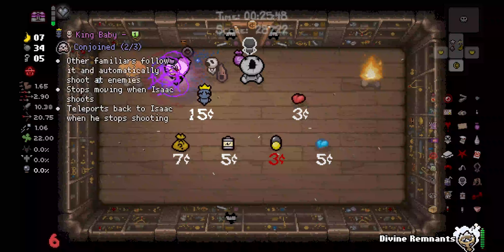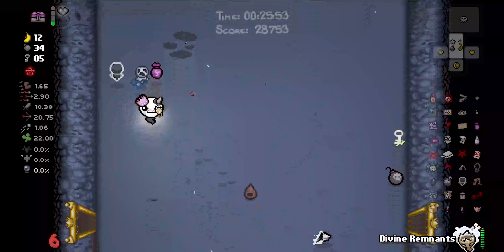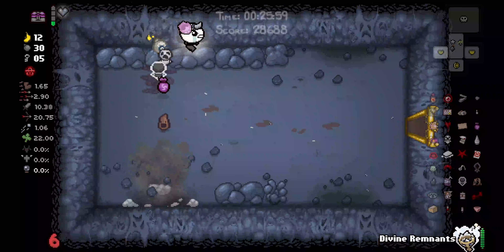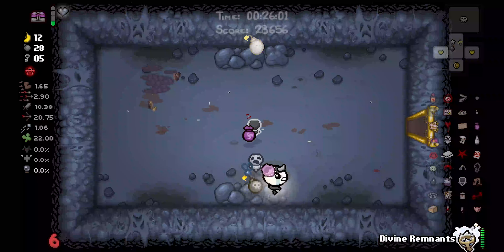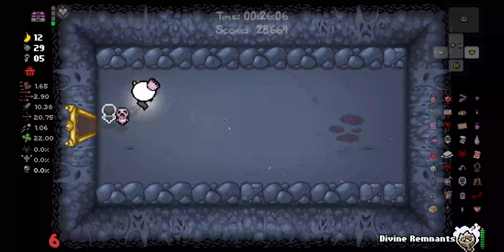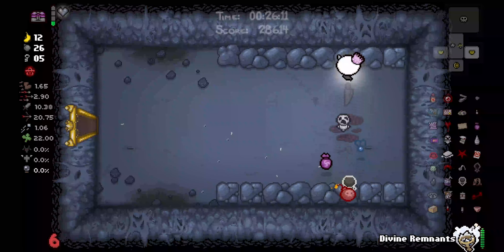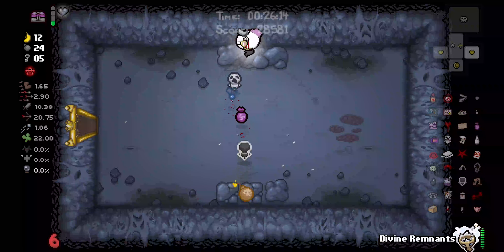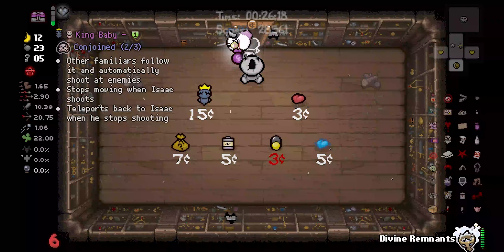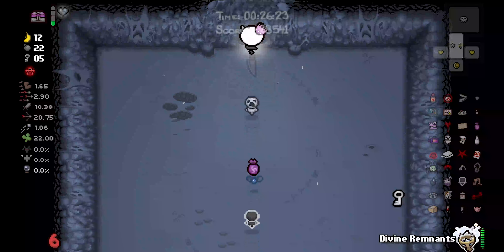My cat is pushing my mouse around. That's Conjoined, but I don't think I have enough money — now we're a little bit short. So we didn't get to use our level 3 Divine Remnants because there was nothing to roll. It's not the end of the world, but I would have liked to use it. No crawl space on this floor, no rocks in here. We can blow this guy up, maybe get some money. No — okay, well, that's A-okay. We're gonna fight the boss — it just means we have a shield for the boss fight.